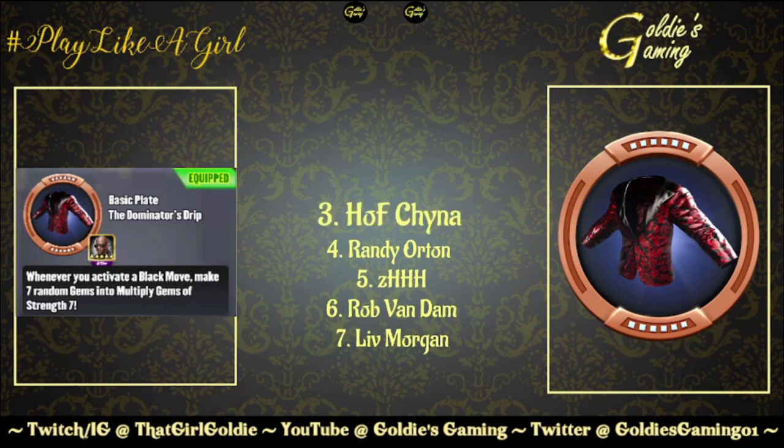In third: Hall of Fame China. Love seeing a card get revitalized. A lot of people were saying everyone does the same thing with Hall of Fame China — two red moves and a stun — and then Goat Becky came along and everyone said she's the better feuding trickster now. This definitely puts Hall of Fame China back into that discussion. If you run her in a feud with this plate, there will be hell to pay.